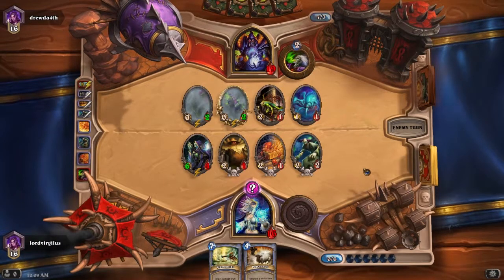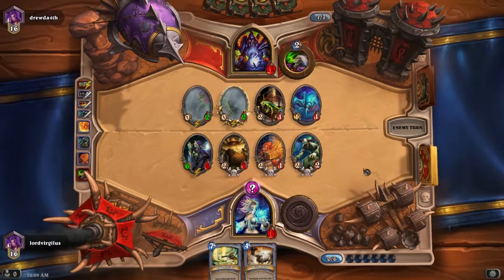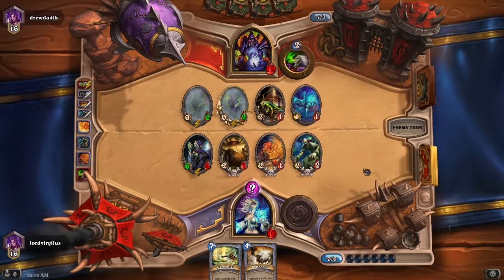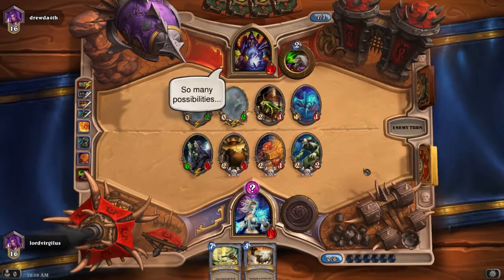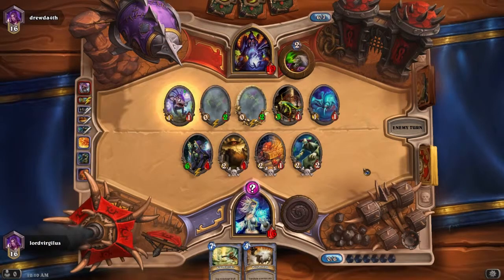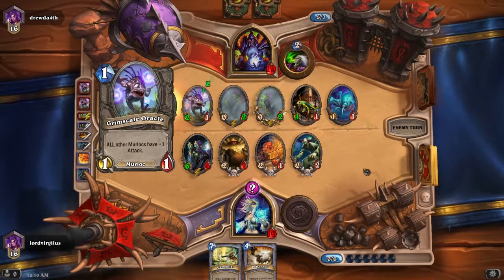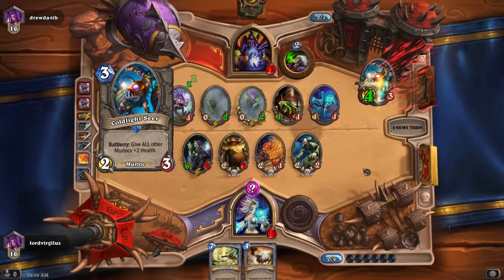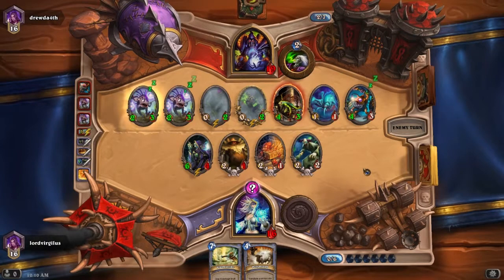So he has three damage total. He can kill a bunch of my guys. Two of those guys I want to get killed. Three... doesn't matter. The only guy I don't want killed is the Undertaker. That's about it. Okay, Murloc there. Fair enough. And then we got another one. Awesome. And then more. Awesome. So it's like a zoo Murloc deck. Awesome.